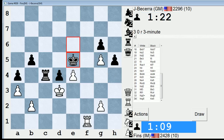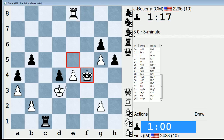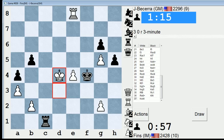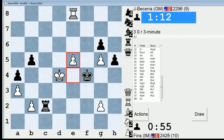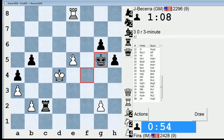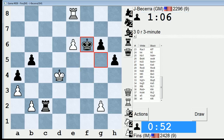Rook F6 now. Or do I want to throw in a check first? Let's go here. I'm going to give him a check on E8 just to try to back his King off. Check. And then advance my e-pawn. Better take here first, and then advance this pawn.